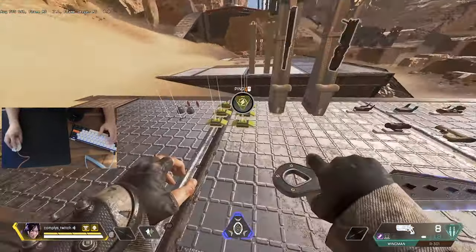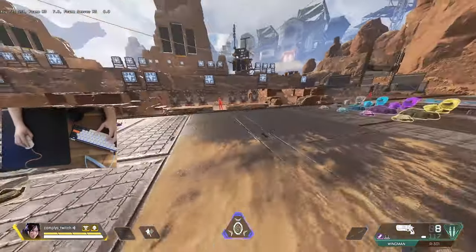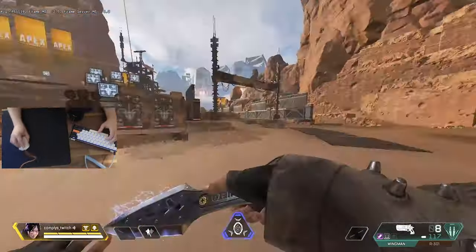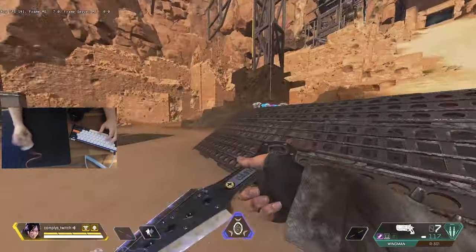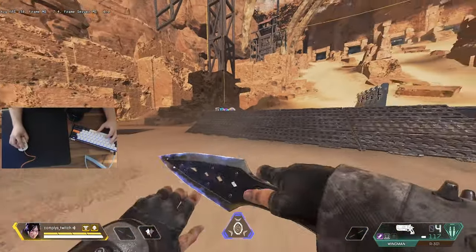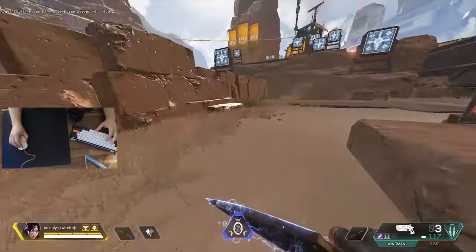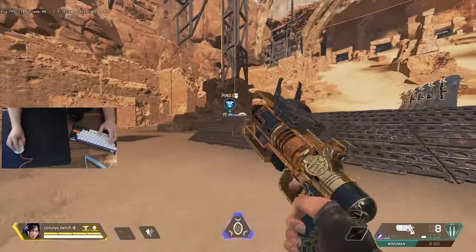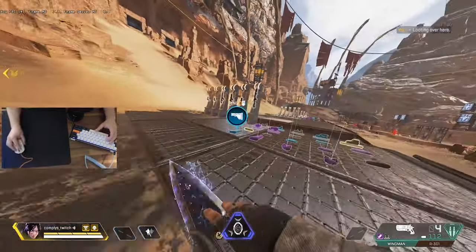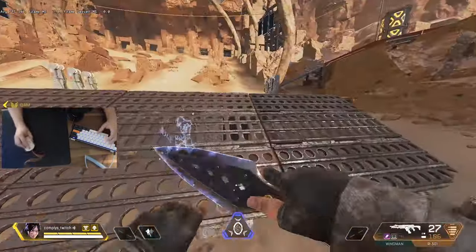This wall bounce drill is a lot less practical than the other ones, but practicing hard things makes the simple things come that much easier. Do that for a couple minutes. The next Wingman drill involves a zip line and a bot — it practices quick 180s and having to refine your target after swapping away from it. This is one of the harder ones and not as practical, but once you learn it, simple Wingman aiming becomes so much easier.